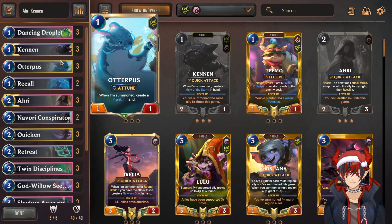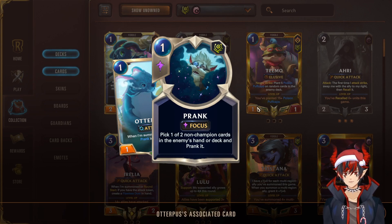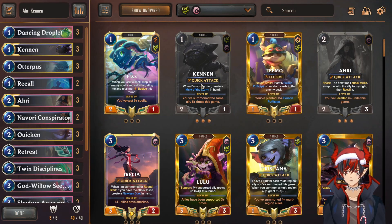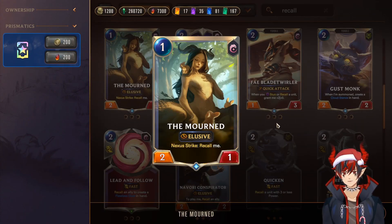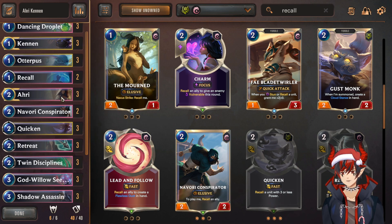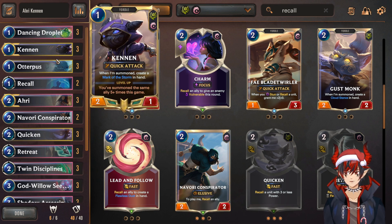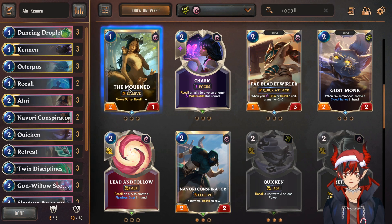Next, we have Otterpus. Otterpus is really sick because he attunes on summon — which basically means he gives you a spell mana — allowing you to pull off combos with your spells while playing units efficiently. It also creates a Prank, which is really annoying: you can hit enemy cards, hit their combat tricks like Sharp Sight, or hit their rallies. I want to talk about a quick replacement: if you'd rather play the one-drop elusive recall unit, the Mourned, you completely can. From what I've seen, Otterpus juggling is really high value in specific matchups. If you play Otterpus on one and then Ahri on two, recall Otterpus and replay him a bunch of times, it gets kind of insane. However, he's not elusive, so he doesn't satisfy our elusive chain win condition. I highly recommend trying three Otterpus or three Mourned and seeing which one you like better.